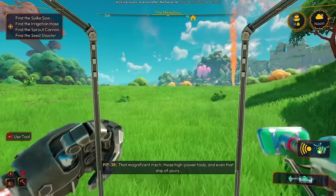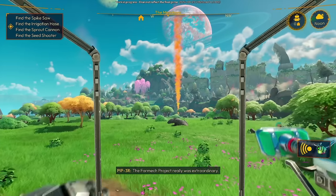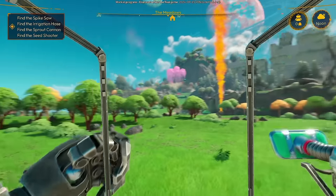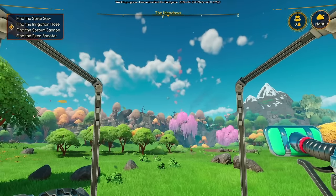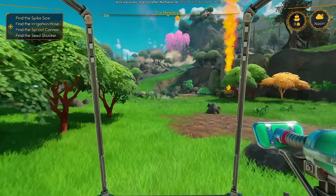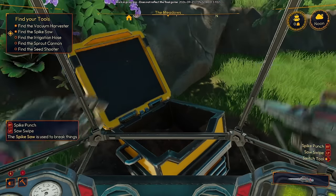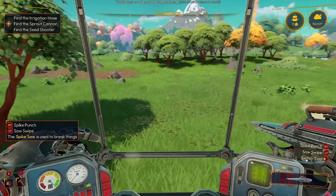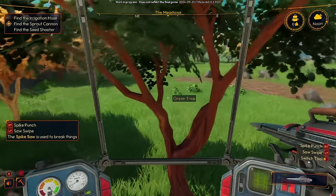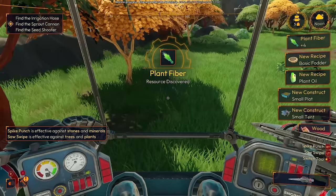Never ceases to amaze — that magnificent mech, those high-powered tools, and even that ship of yours. The farm mech project really was extraordinary. Such a shame that it got cancelled in the end. I wonder where my ship is and in what condition — not great, I would guess. The spike saw is used to break things — punch or swipe. Excellent. With this, we can start gathering some wood. The punch is effective against stones and minerals; swipe is effective against trees and plants.